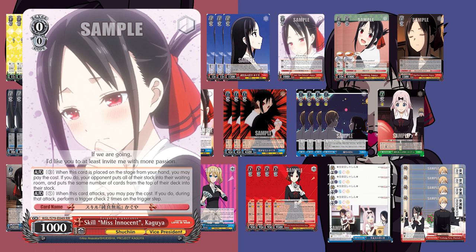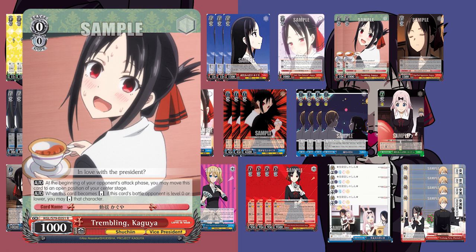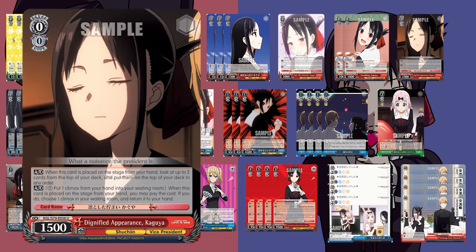From the old set, we have one copy of Miss Innocent Kaguya — Pay 3 to refresh the deck, and Pay 1 for twin drive at 0. Good way to clean out deck pieces and get a free refresh for your outs without needing to maintain board. We also run Trembling Kaguya, another free runner and bomb that reverses level 0 characters, helping clear big pieces or deter your opponent from attacking. We run one copy of Dignified Appearance Kaguya for the top 2 rearrange and Climax Swap ability.